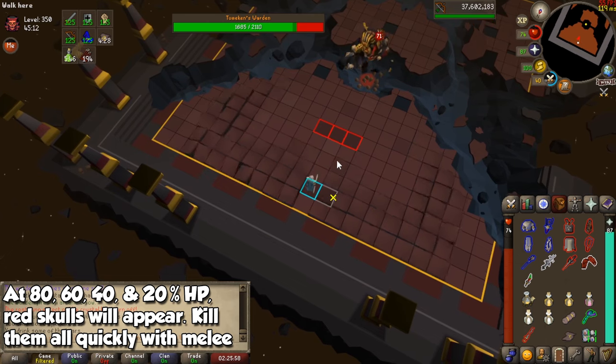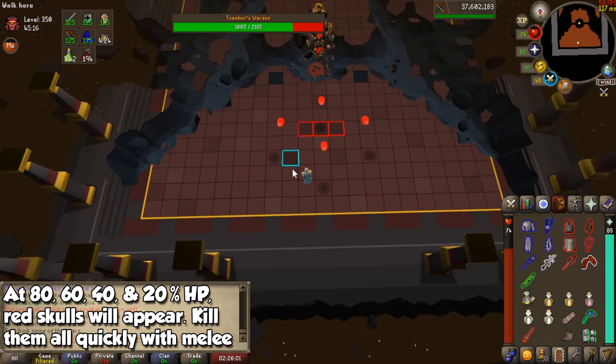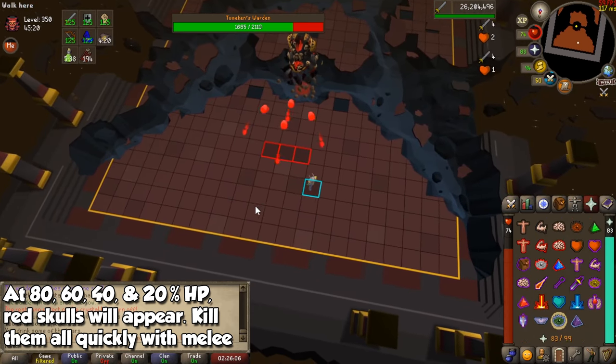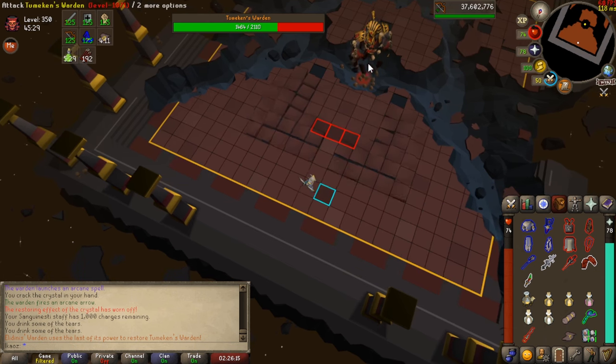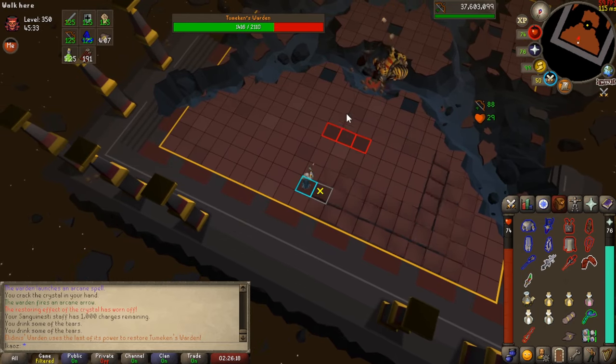When the Warden reaches 80, 60, 40, and 20% health, it will scatter red skulls with 1 HP around the arena. You can attack them 1 tick apart, making it super quick to deal with, but please do this with melee. The lower the health, the more skulls it will spawn. If you fail to kill them all quickly enough, they will explode sending a shockwave throughout the arena, dealing a massive amount of damage and most likely one-hit KOing you.